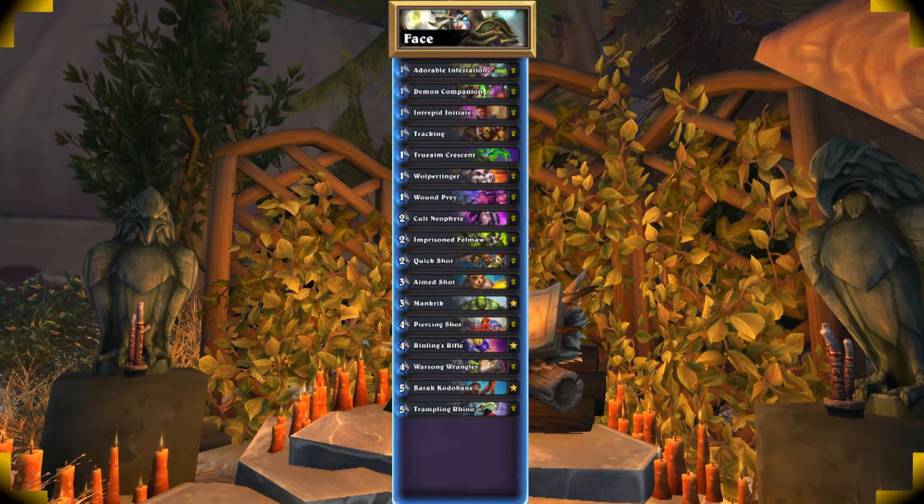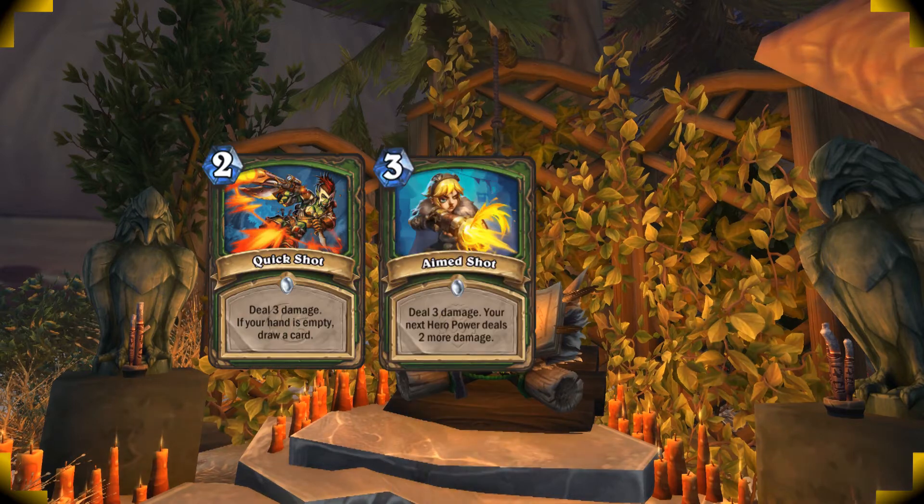Facehunter is a hyper-aggressive deck that's all about going face as much as possible. You put a ton of pressure out in the first couple of turns and then end the game with cards such as Quickshot, Aimshot, and Trampling Rhino.